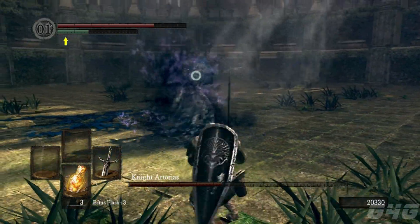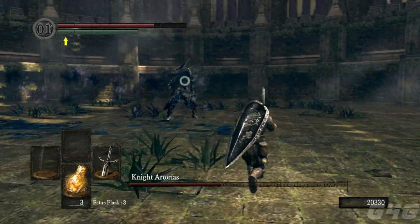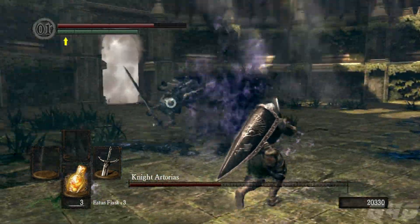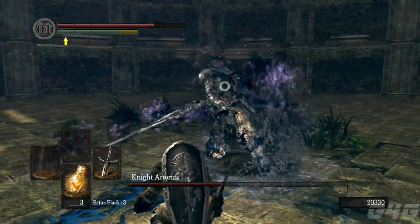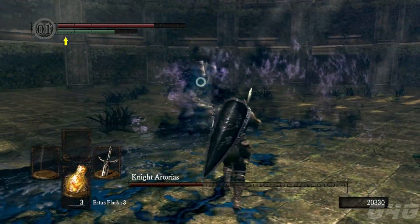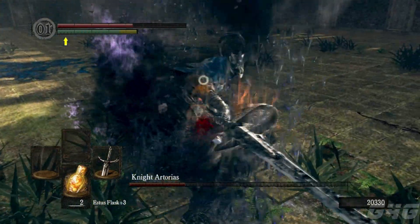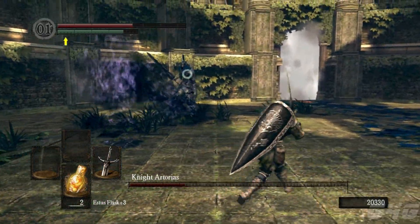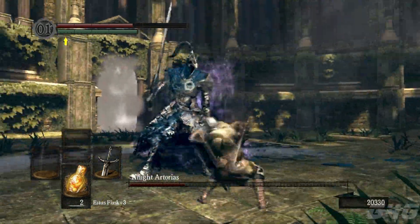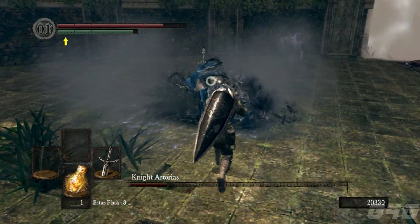Dodge that attack, put in some good hits. He's almost dead. It is a long boss fight. All this boss fight is — if you can dodge all of his attacks and get in some good hits, it's a long fight. Don't get frustrated if you're taking a lot of hits and dying and redoing this boss fight over and over again. If you get frustrated, you're probably going to make some stupid mistakes and die. So try not to get frustrated, just go with the flow, dodge, and then attack when need be.